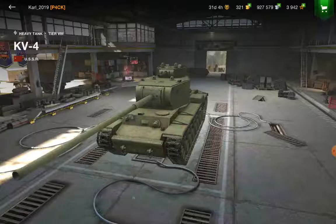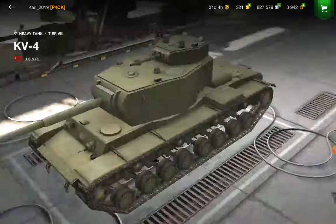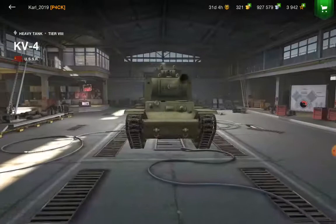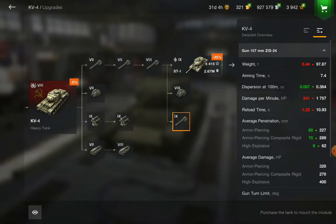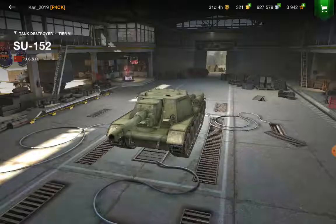Number four would probably be the KV-4. Why the KV-4? Because it has frontal trollish armor. It got buffed to have armor up to 200 millimeters still, and the same goes for the cupola — that's what makes this tank troll. It still has great DPM too.